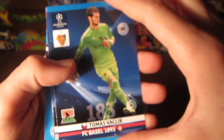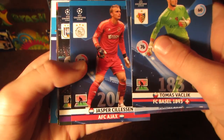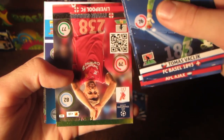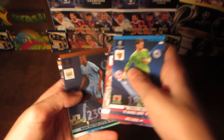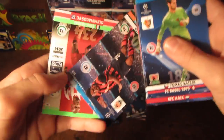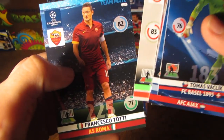Pack number two now guys. We get Vaklik from Basel, then Johansson from Malmo, and Jasper Sillinson from Ajax. And then we have Steven Gerrard, a fan's favourite card. And then we do have Yaya Toure, the international star card — another very nice pull. And then finally we have Costa, Abdao and Totti.